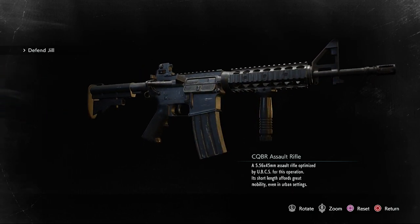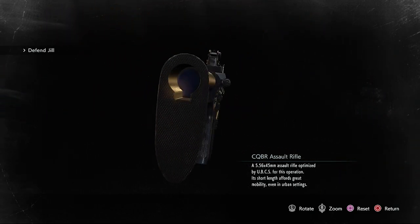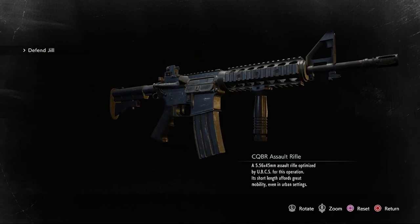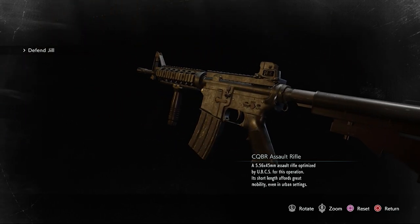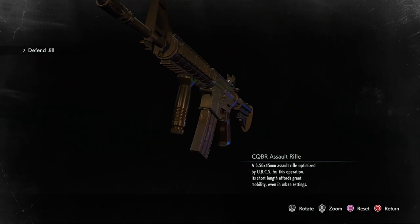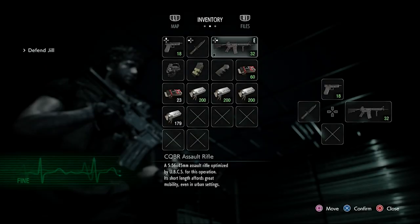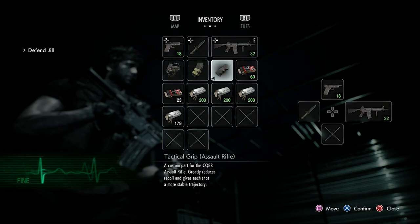Its short length affords great mobility, even in urban settings. You can only acquire this weapon with Carlos — it's in his inventory right at the start. However, Jill could acquire the Infinite version, which is the next Assault Rifle I'll be going over. Anyway, here it is in the inventory, and this does come with custom parts, so I'll be reviewing it with every combination of the custom parts.